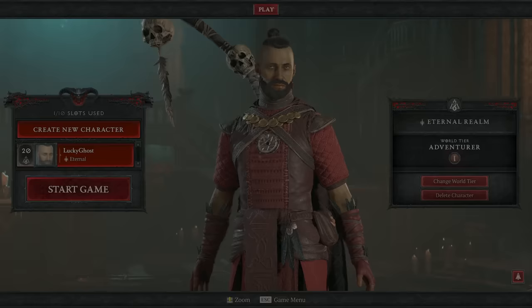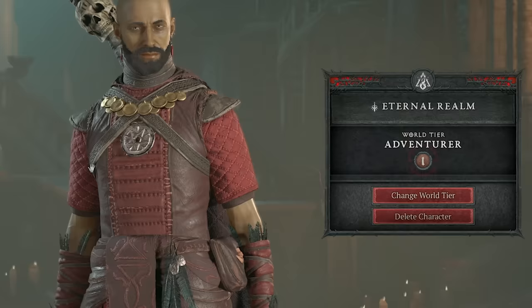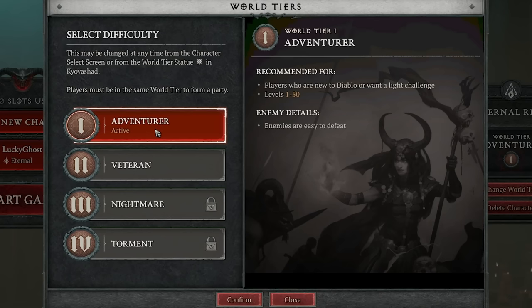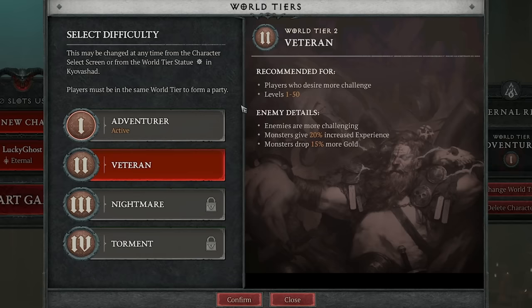First thing you're going to do is create a character. You'll be presented with a screen where you can change your world tier and choose the difficulty. Basically, there's Adventure, which is easy mode — a light challenge up to level 50 — and there's Veteran, which is slightly harder. You get 20% more experience and monsters drop 15% more gold. That 20% experience gain may be offset if you're killing things 20% slower. Try out Veteran for the increased experience, gold, and challenge, since Adventure may be too easy.